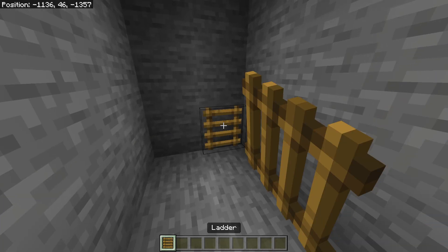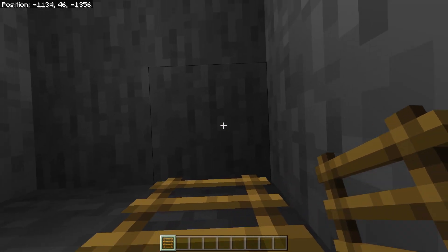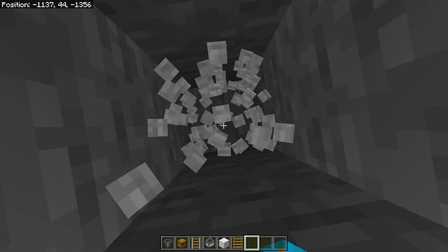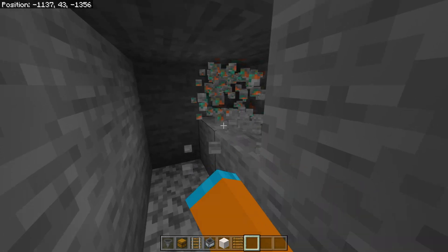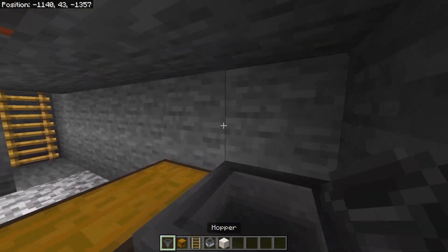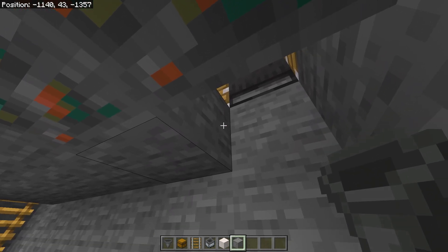Then if the sound is next, go to the back and place some ladders or scaffolding and start making your registry. Next go underneath your trident killer and dig yourself out a little area. Place a chest with a hopper leading into it.